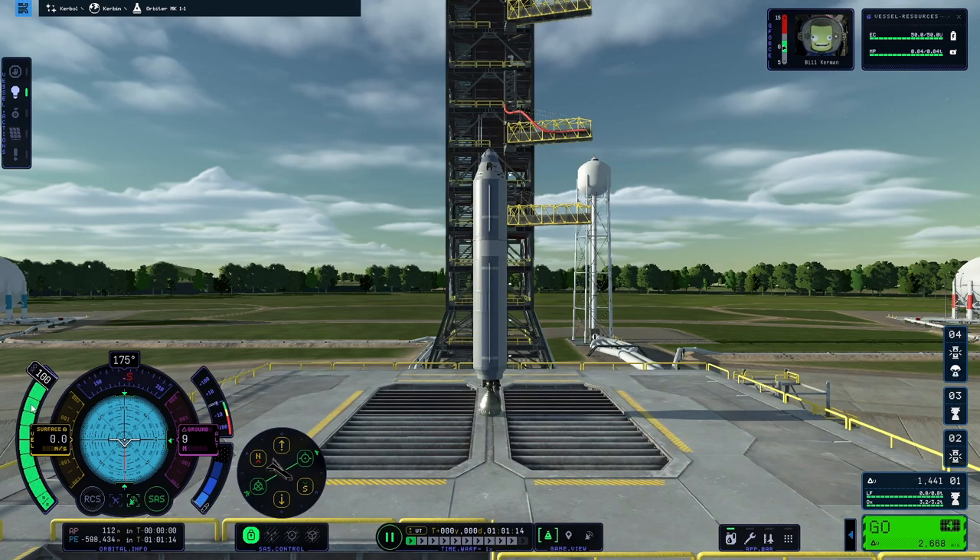Throttle controls: Z sends your ship to full throttle, X turns your throttle off, Left Shift subtly increases your throttle, Left Control subtly decreases your throttle. And R turns stability assist on and off.